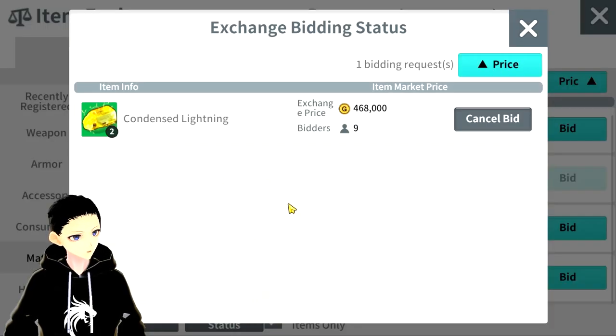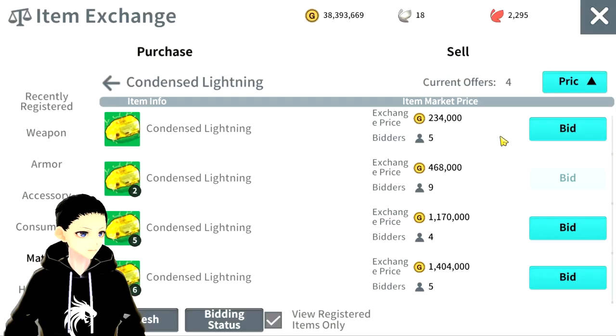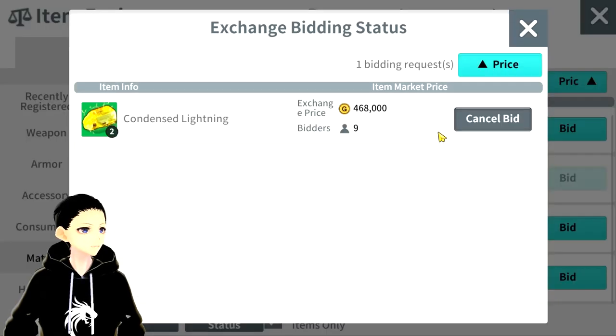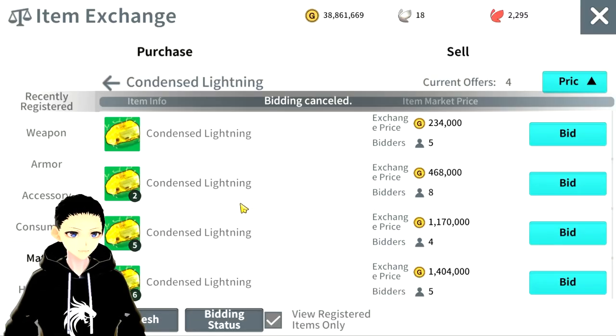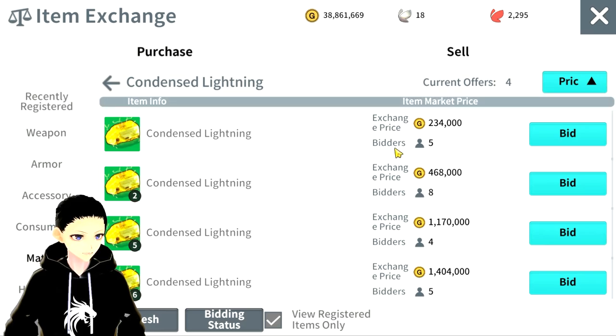The buyer gets the item, and if you don't get the item you get a refund. You can check your bidding status down here — click here to see all your current bids. After the time expires, this will say 'accept item' or 'receive item.' If you didn't get it, it'll say 'refund bid.' Since I'm not wasting my money on condensed lightning — if you bid on the wrong item like me, I just bid on two condensed lightning and don't really want them, so I can just cancel my bid and get a full refund back.